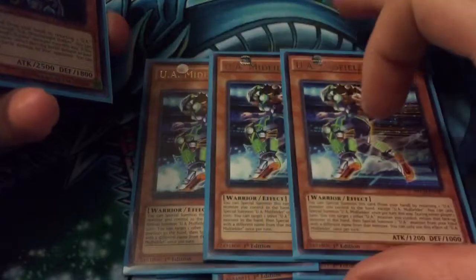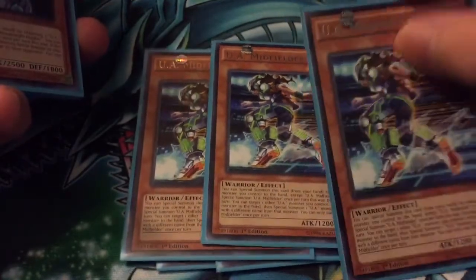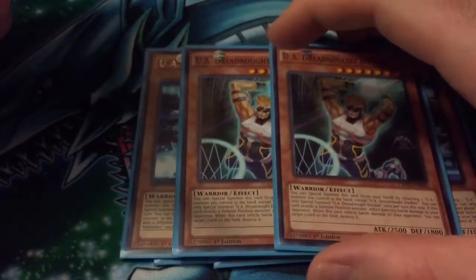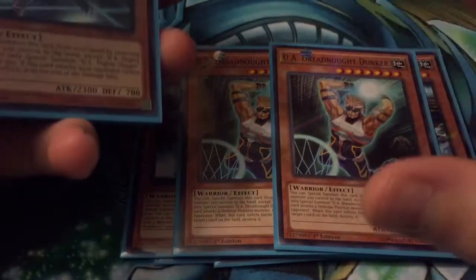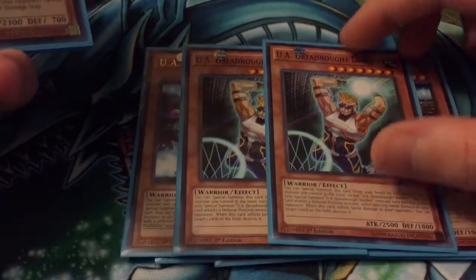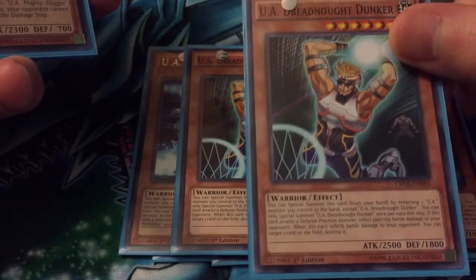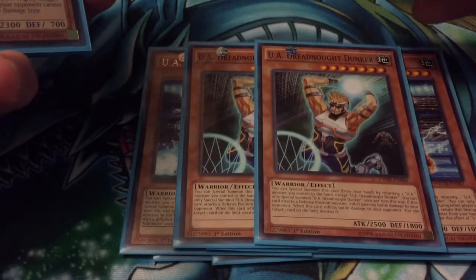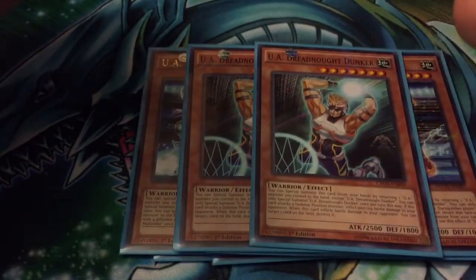Triple Midfielder — your main little level 4 guy. You want to get to him just to keep your combos rolling: normal summon every turn, gives a search every turn, good stuff. 2 Dreadnought Dunker — really like this guy, I kind of want to run 3, but he can kind of clog at higher numbers, which goes for lots of the UAs, so just doing two. I really like that he can pierce, and if he inflicts battle damage you can pop a card. If he's special summoned he gains 500 so he's at 3k, and if you equip him with Powered Jersey he becomes 4k, can attack twice, and the battle damage is doubled — so if you swing into something with zero defense, it's straight up OTK.